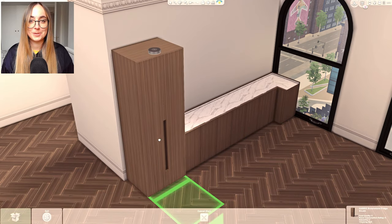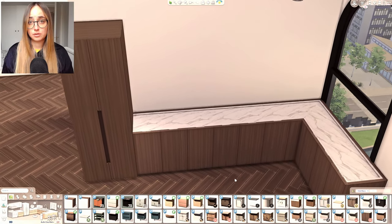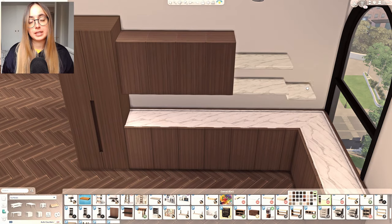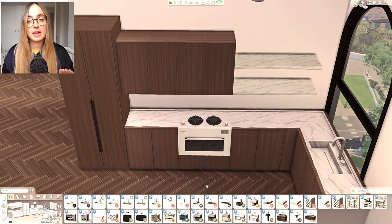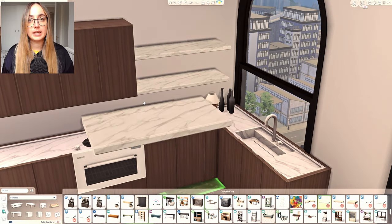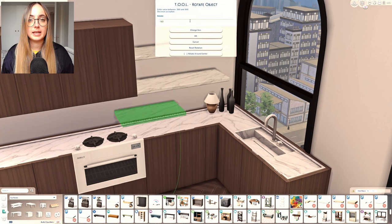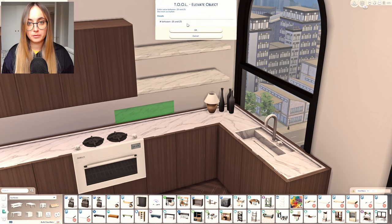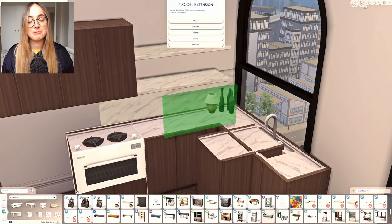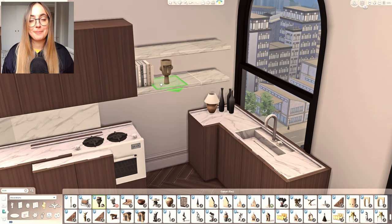It's a three-story penthouse with the kitchen, living room, and dining room on the top floor; a bedroom and bathroom on the middle floor; another bedroom and an office slash lounge area on the bottom floor; plus a huge terrace with lots of places to lounge and chill out.